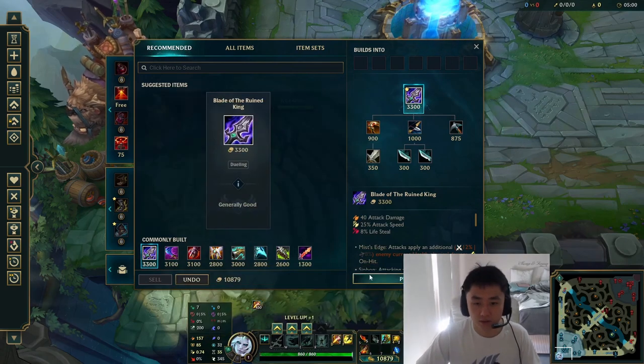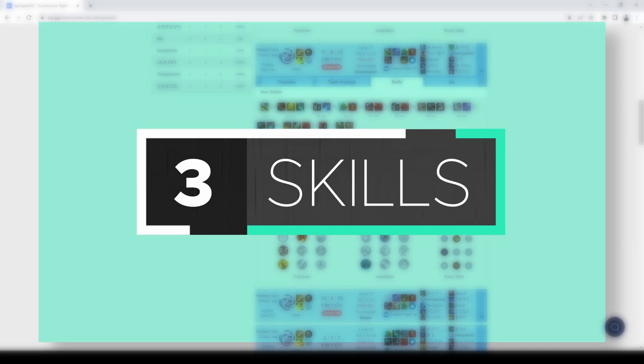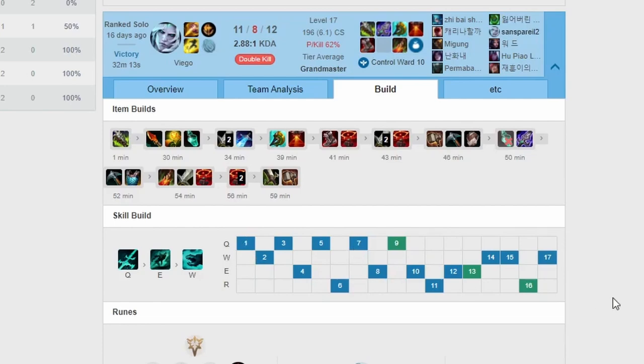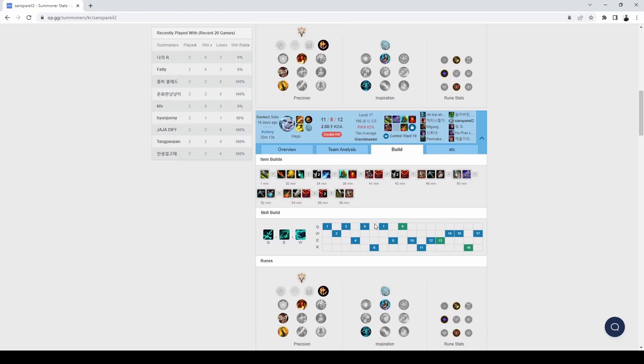For skill order, you're going to be maxing Q first, then E, and W last overall. But there are some scenarios where Viego can be more optimized. In this game I put two points in Q before leveling E at level four, because your clear is better with two points in Q. But if you are level three ganking, consider leveling E instead, which I'll get into later. Overall: two points Q if you're clearing, and one point in E at level three if you're looking for a gank.